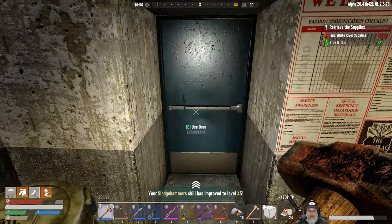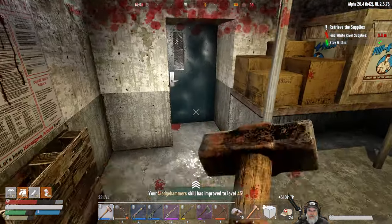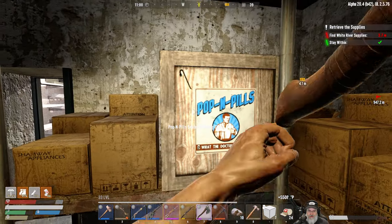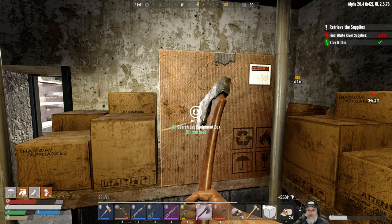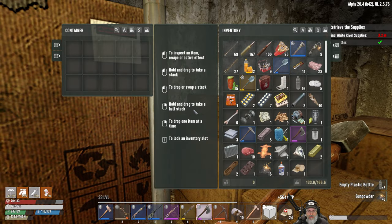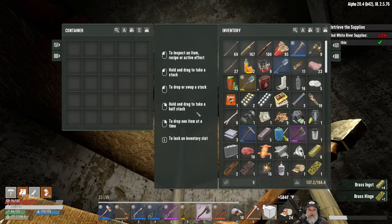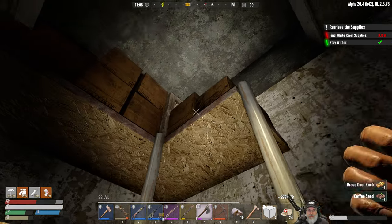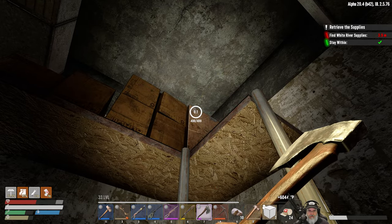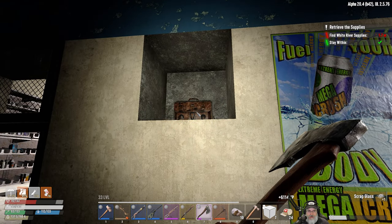Sledgehammer skill has improved to level 45. Let's do you next, and you next, and you next. Since we're here let's open up this Poppin' Pills — this is a retrieve quest and it looks like it's just right over there, probably accessible from a different room. Might as well check all this stuff too — oh there's a box up there, we'll get that. Let's go in here and grab this so we can officially finish the quest. All right, that's done.